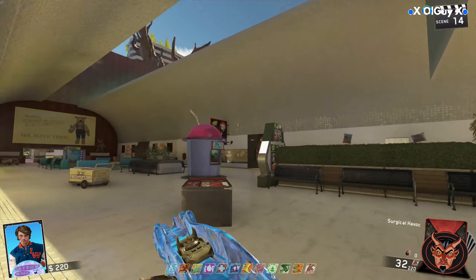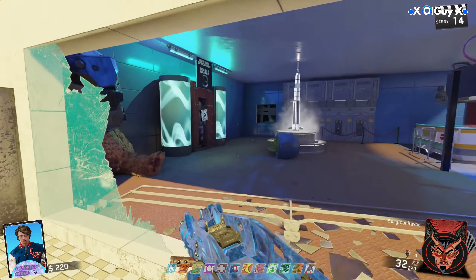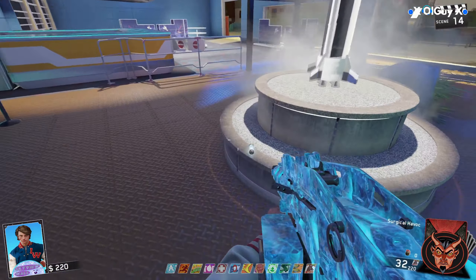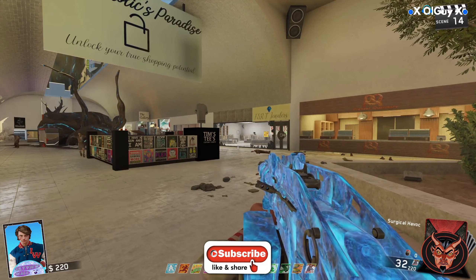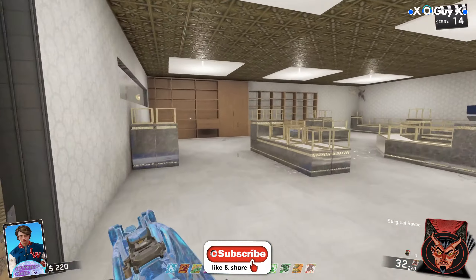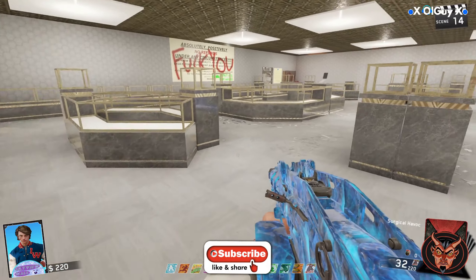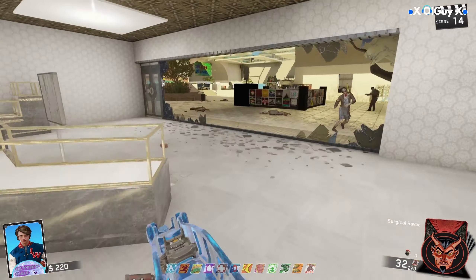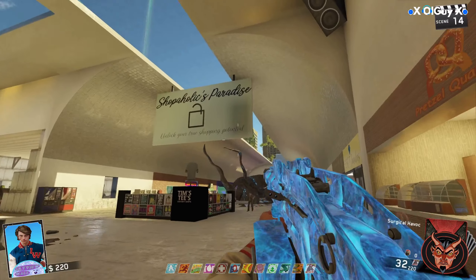The first fuse is actually inside the Star World Toys where the Space Cadet spawns in. The second location I found for the fuse is in the jewelry shop on the shelf — that's inside the Shopaholic Paradise.